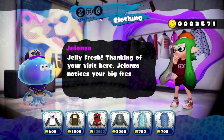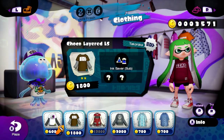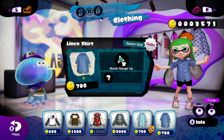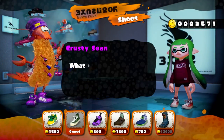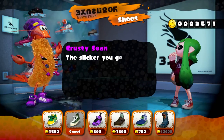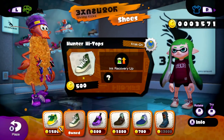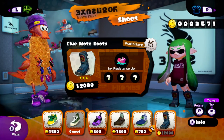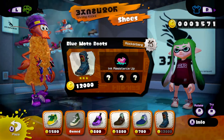Jolanzo notices your big freshness — new body cloths for you. We've got this Varsity Jacket with Damage Up. Looks pretty cool as well. I think we just saw someone in the plaza with the Varsity Jacket with that cool Miiverse pose. And last but not least, Krusty Sean. Welcome to Shrimp Kicks. The slicker you get, the better kicks I can sell you. I have Ink Resistance up on, but these would be even better because I have more slots. But I need a bunch more money — we spent a ton of it on that Luna Blaster, so let's go earn some more.